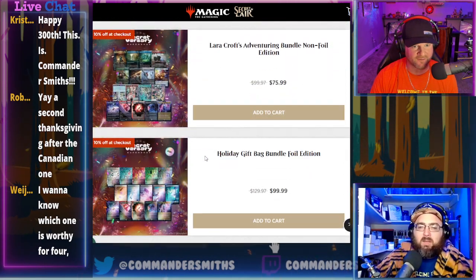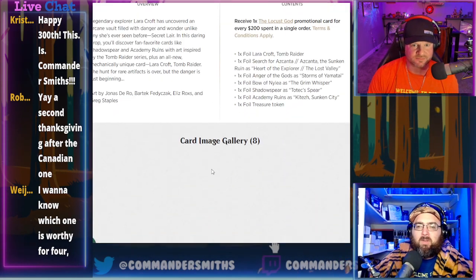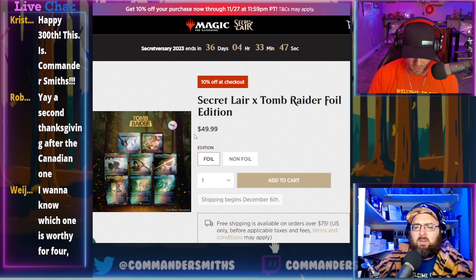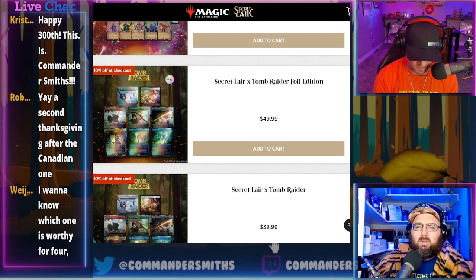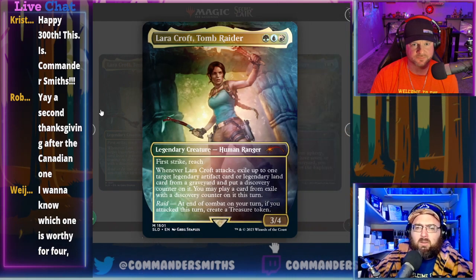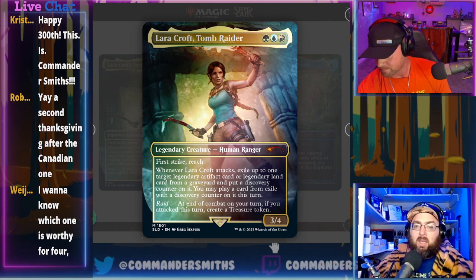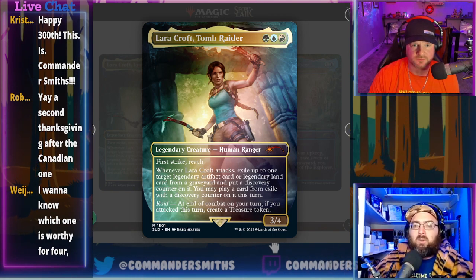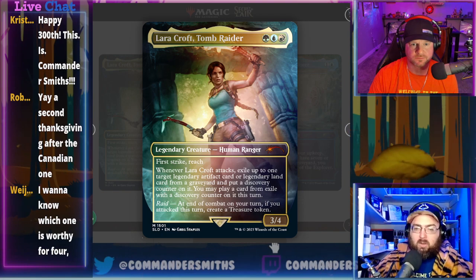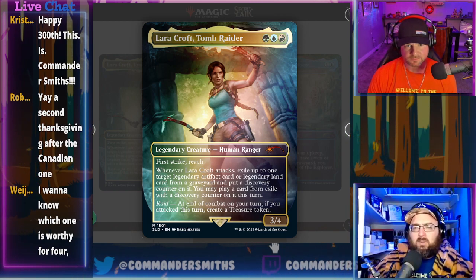Starting with Tomb Raider — foil is $50, non-foil is $40. It includes a brand new card: Lara Croft, Tomb Raider — green/blue/red, 3/4 with first strike and reach. She has a raid ability: whenever you attack, at end of combat you get a treasure token. Also, when she attacks, you exile a target legendary artifact or legendary land from any graveyard, put a discovery counter on it, and may play it this turn.